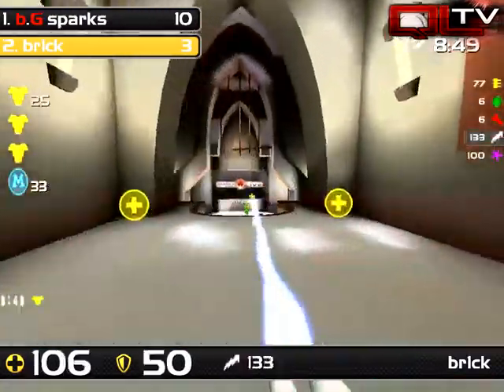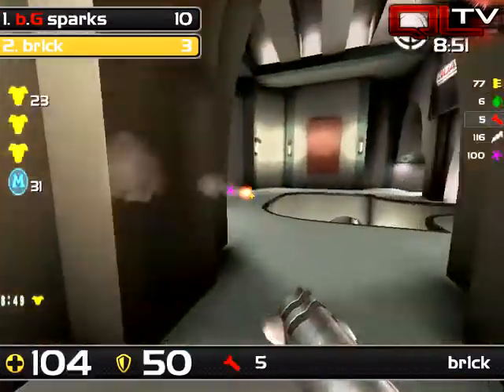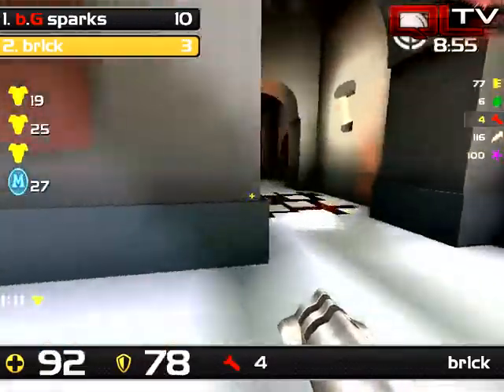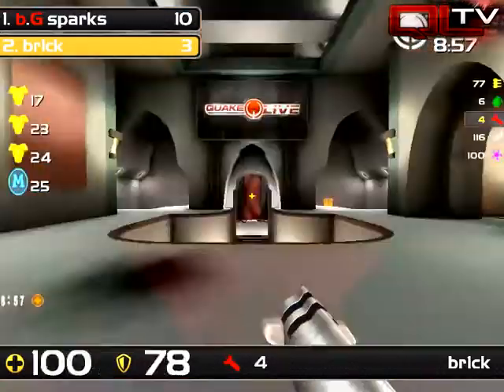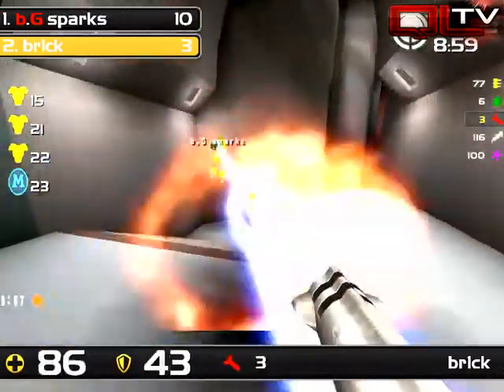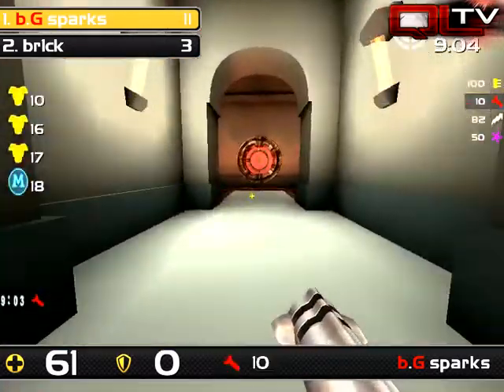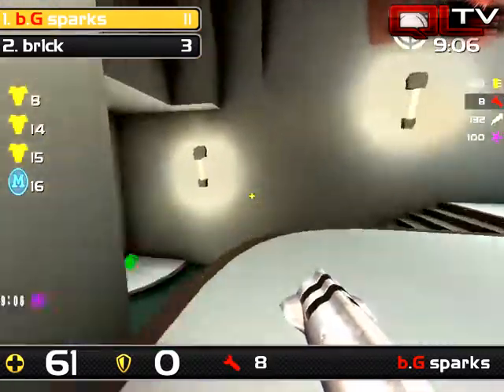Another nice ambush from Brick on Sparks at the Mega, but other than that, unless he gets timing on yellows — there are two of them up right now — unless he starts making a beeline and getting that control, he's not going to be able to hold on to this for very long. And in fact, he's only got one minute left. Almost getting in the air rockets, but no — Sparks is just going to shut him back down.